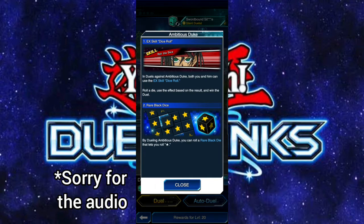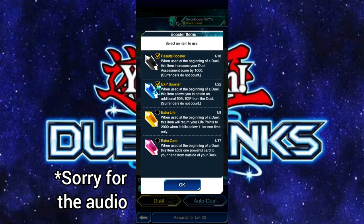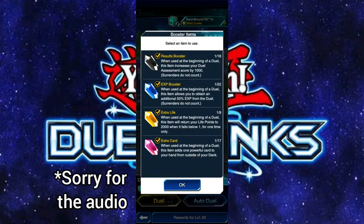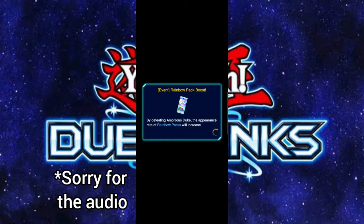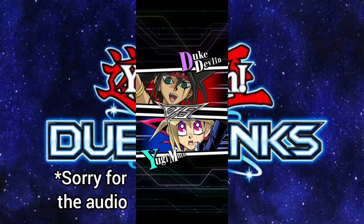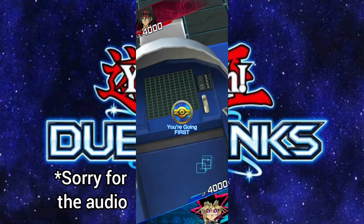There's also a rare black die you can roll by dueling Ambitious Duke. Anyway, I'm going to be bringing Silent Swordsman, and in events there's nothing wrong with using duel items — they're there and they're not that hard to get, so might as well use them and rack up some nice points.